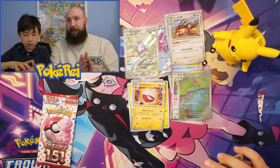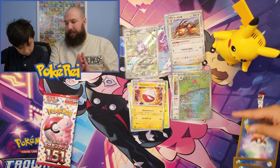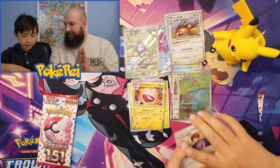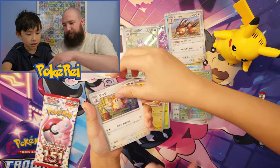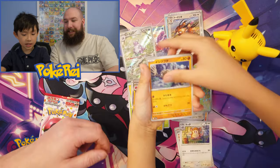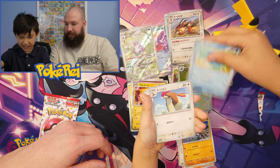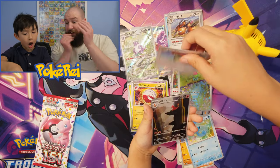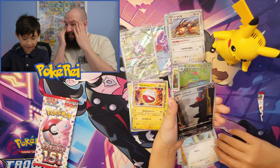We're going two from the back. I'm getting really excited and nervous — hopefully we can get something more. Bill's Transfer — I think it's Bill's Transfer, isn't it? Raticate, Raticate — oh, that's not my reverse Pidgeotto. We got the Charmeleon! I thought I had the Charizard, but...